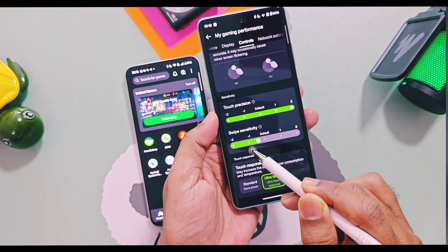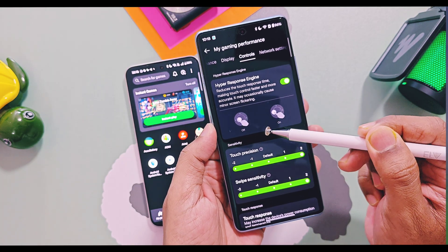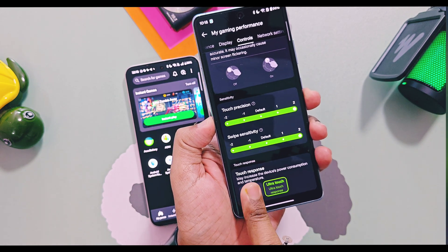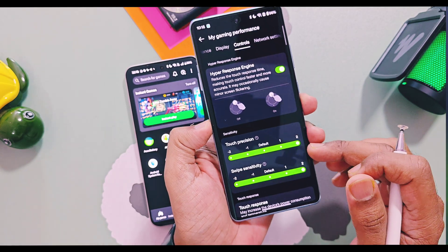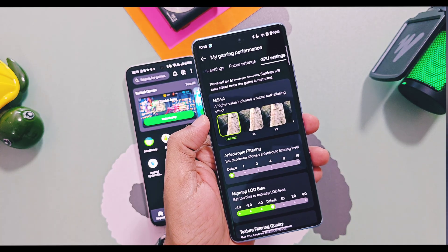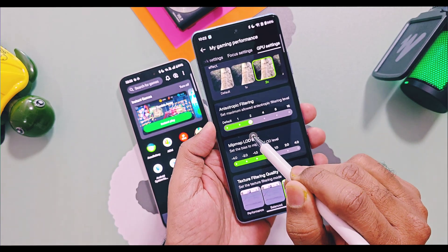For the Hyper Response Engine, you can change the touch position and swipe sensitivity using slider controls. You get an animated sample to show a demo of how touch responsiveness will be improved when this engine is on versus off. You also get the new Ultra Touch under the touch response option, which is not available in old OxygenOS 15 Game Space. Network and focus settings have the same old features. GPU settings also provide the same old Mesa and anisotropic filtering and texture filters, but remember GPU settings are only accessible via the More option in the new Game Assistant.